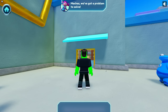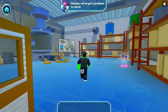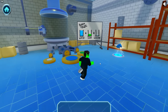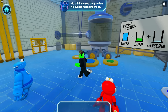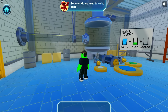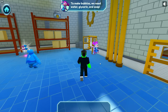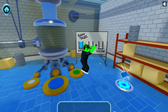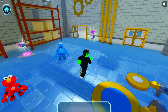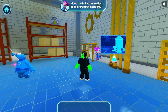Mechas, we've got a problem to solve! We sure do — let's go! What do we have here? Me think me see the problem — no bubble mix being made! So what do we need to make bubbles? To make bubbles, we need water, glycerin, and soap! This is a problem we can solve together. Let's plan it — move the bubble ingredients to their matching holders!